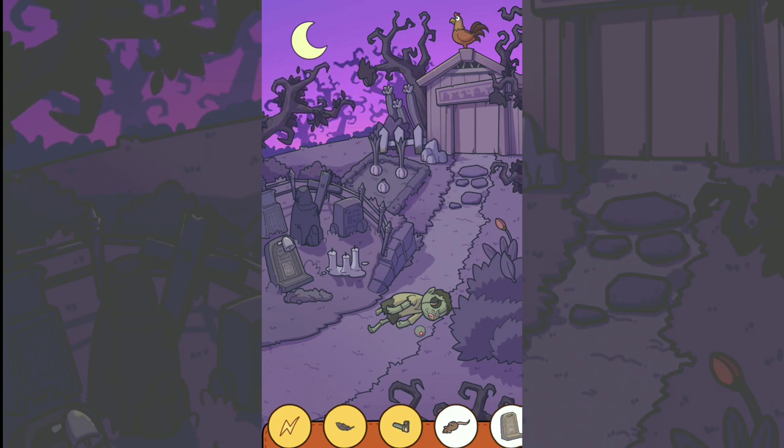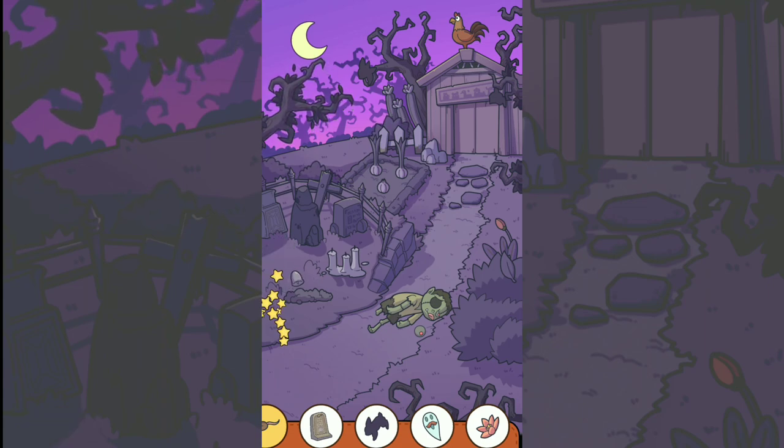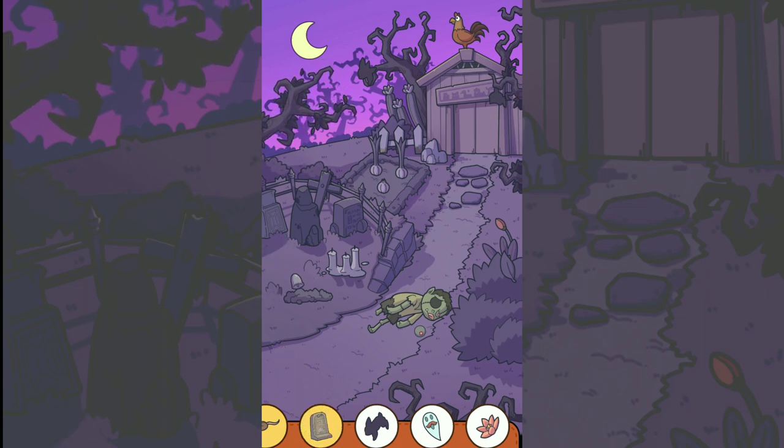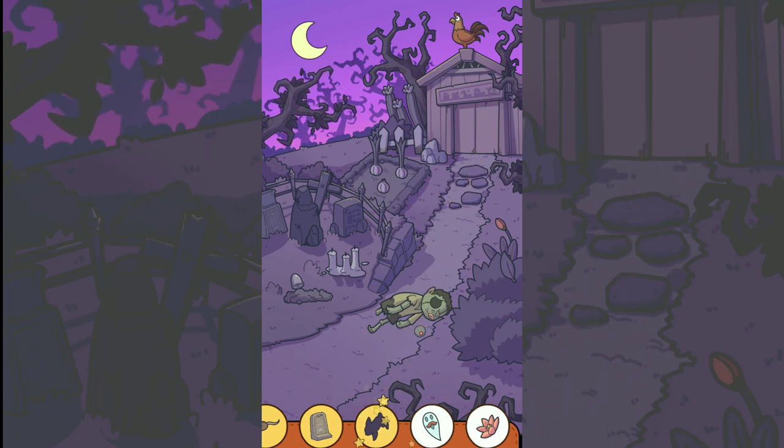Slide the eyes here — you can see — and you can take object number four. For object number five, you can tap the tombstone. For object number six, tap here and bring it over here, and you can tap to get object number six.